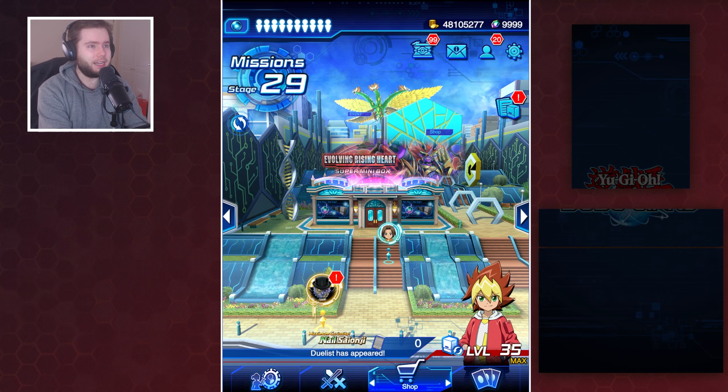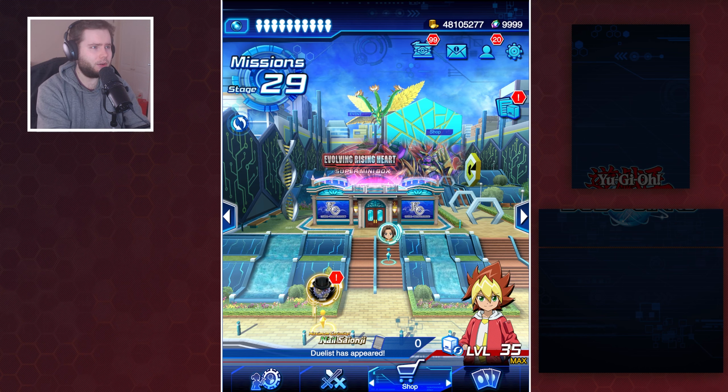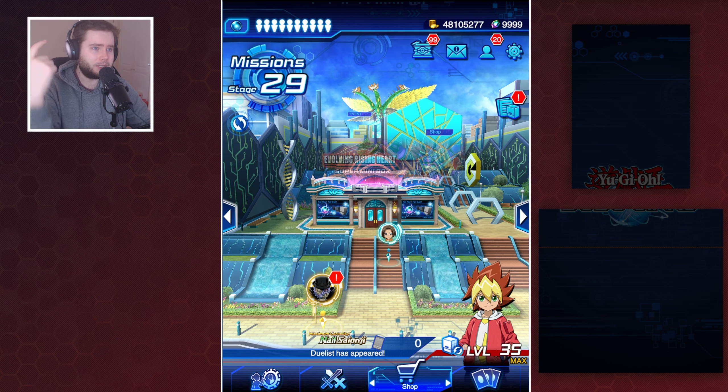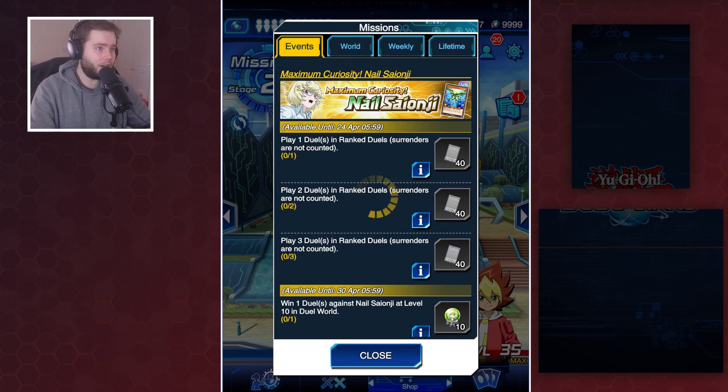It is, of course, the Day of Nails rerun dropping, and we were expecting some rush content based on skill leagues, potentially a super mini box to go alongside him, but that's not what exactly happened. We got a deck build box, some brand new skills, a bundle, and a brand new card available via Lifetime Missions.